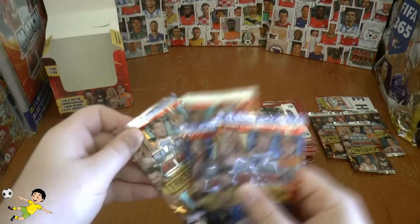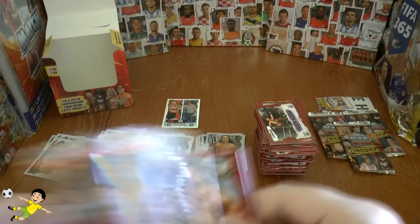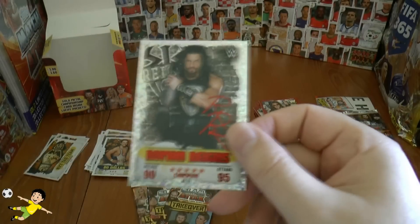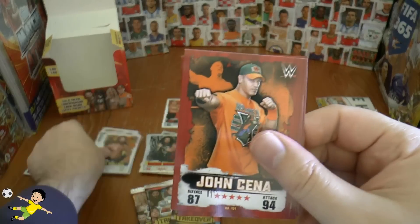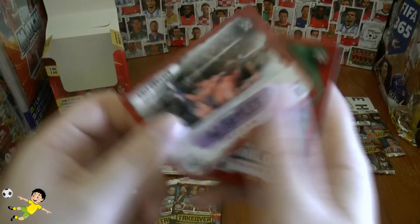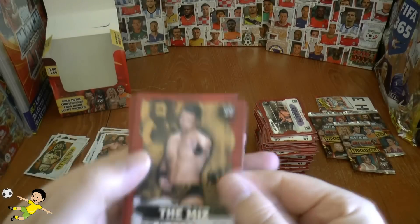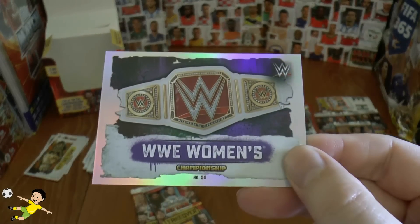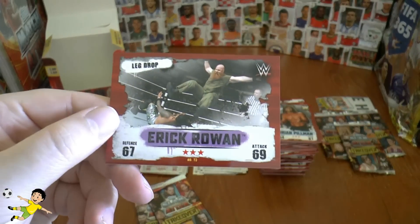Just four packs left to open guys — let's hope for some good luck. We have the Magnificent Don Muraco, Jimmy Hart again, Roman Reigns champion in red — let's pop him on the red pile. Seth Rollins NXT, John Cena, Asuka, Sharla, and AJ Styles Calf Crusher — seems plenty of move cards in the collection as well. Then The Miz, Sting, Enzo Amore, Brian Pillman. Another belt — the WWE Women's belt, but it's a repeat. Eva Marie, Braun Strowman, and Eric Rowan Legdrop.